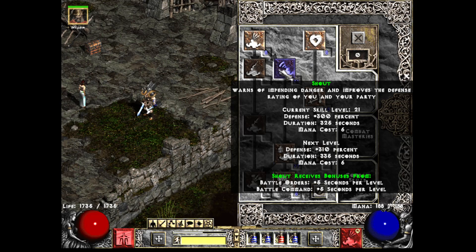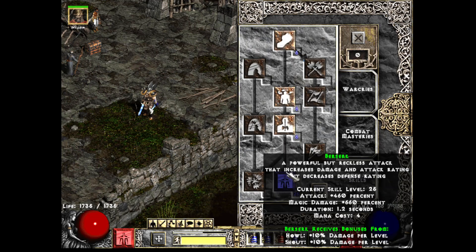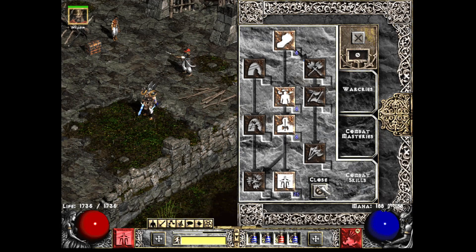And lastly, max Battle Orders, and then all my remaining points go into Shout. You get Defense — that's not really relevant in this build because you are using Berserk, which negates all your Defense. But you do get that 10% damage per level for each hard point into Shout via the Synergies. Pretty straightforward build.